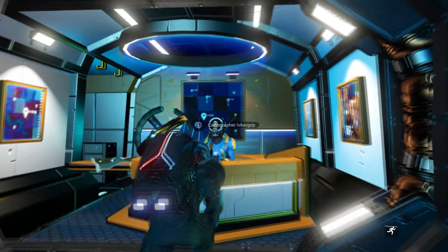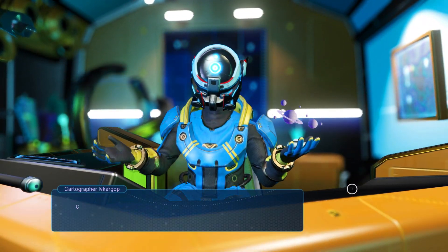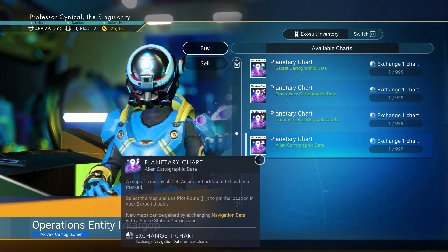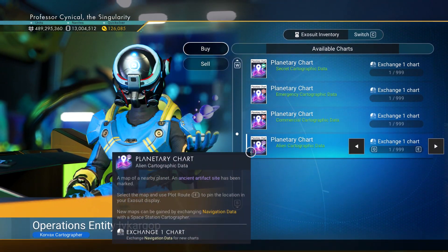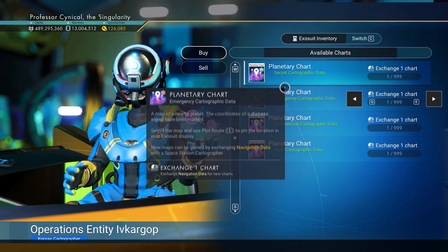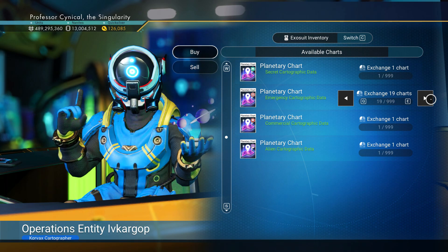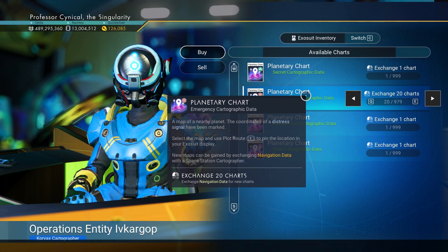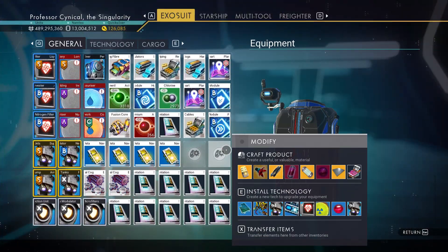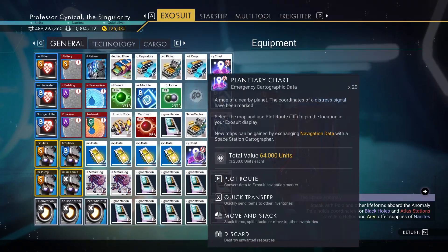Once you've duplicated everything you want, come back to the space station and visit the cartographer. When you visit the cartographer, go to exchange maps — you'll get a list of four planetary charts. It's the second one down, where it says 'distress beacon.' Buy as many of them as you possibly can. You'll need navigational data to buy them, but you can find it pretty much anywhere around the space station.